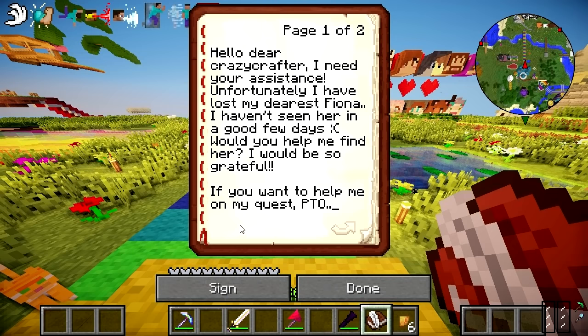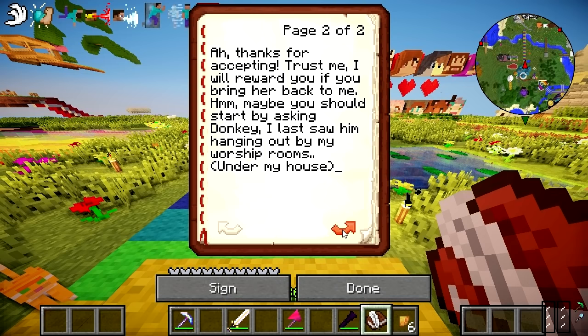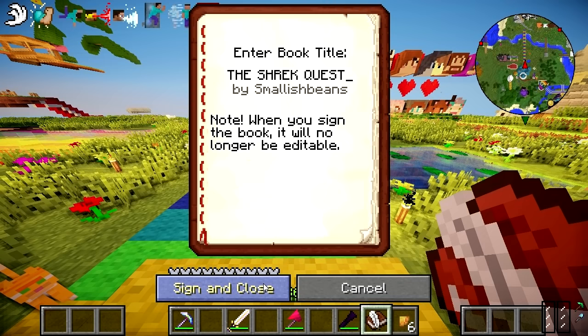Basically I've lost Fiona and I need help getting Fiona back. They've got to go on a little quest to find Fiona for me and bring her back. Here's what I've put: 'Hello dear Crazy Crafter, I need your assistance. Unfortunately I've lost my dearest Fiona. I haven't seen her in a good few days. Would you help me find her? If you want to help me on my quest please turn over. Thank you for accepting — I will reward you if you bring her back to me. Maybe you should start by asking Donkey. I last saw him hanging out by my worship rooms, under my house.' Signed, the Shrek Quest.